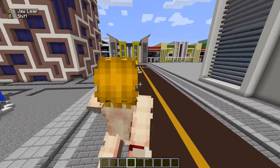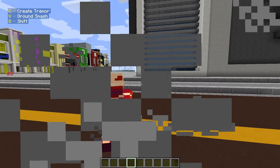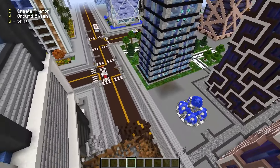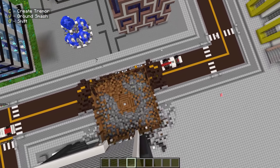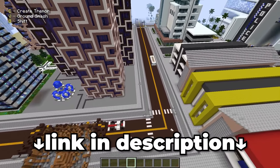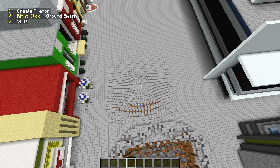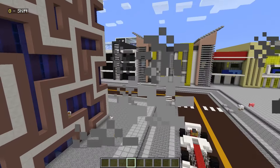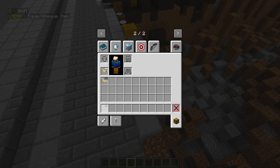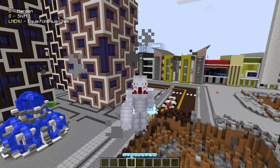Titan Shifter Jaw has a jaw leap that wasn't working. Next we have two Colossal Titan variants - shifting to Colossal Titan gives us create tremor and ground smash. The ground smash looks incredible - yo, that's crazy! We also have a basic titan with no powers, just the shift itself. Then Warhammer Titan, which is probably my favorite design.